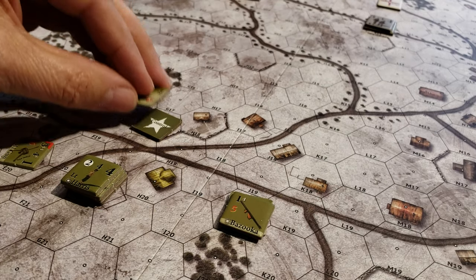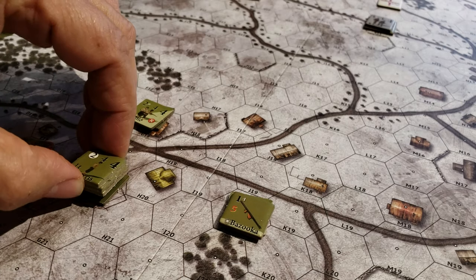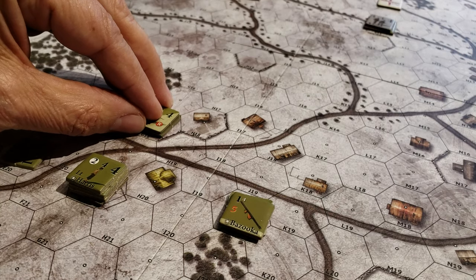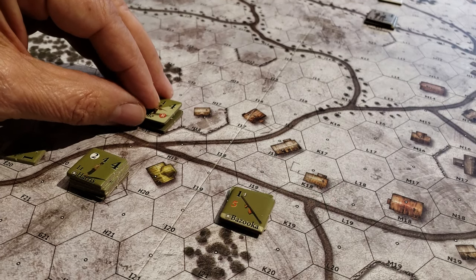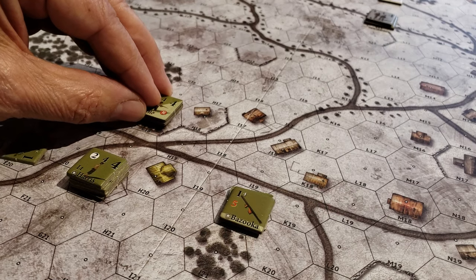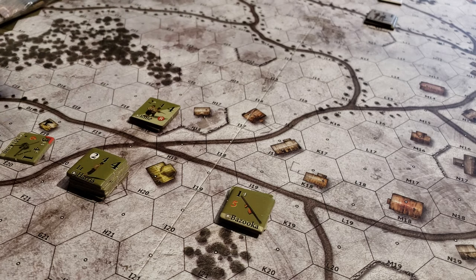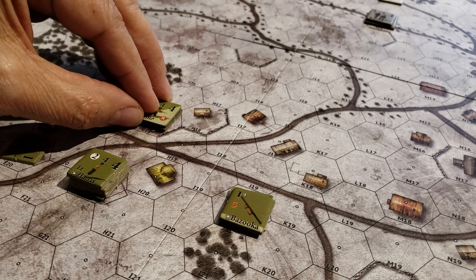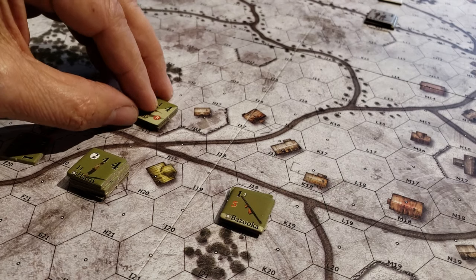The victory conditions are quite simple: capture this hex and capture this hex — three VPs for each. You have to be in complete control. If control is contested, i.e. under a melee counter of some type, it doesn't count. So to play for the draw, all the Americans need to do is keep one of these hexes and they'll get three VPs, and the Germans will get three VPs if they capture one.